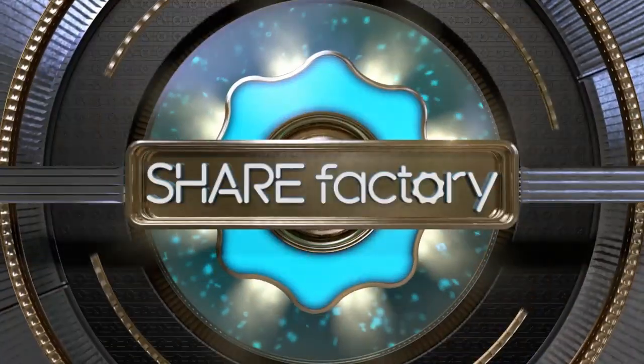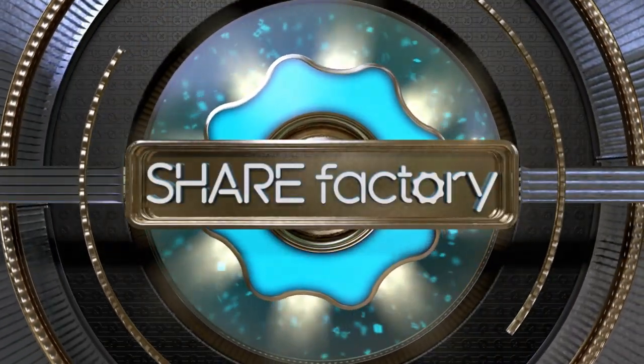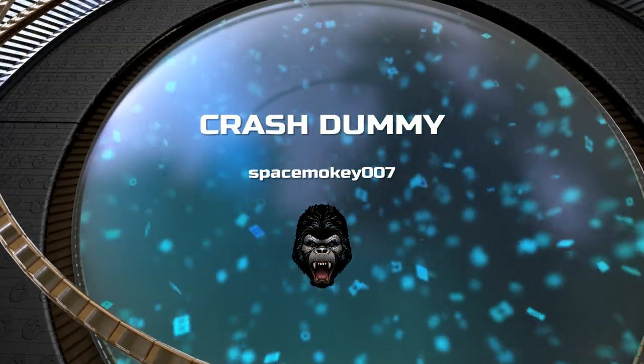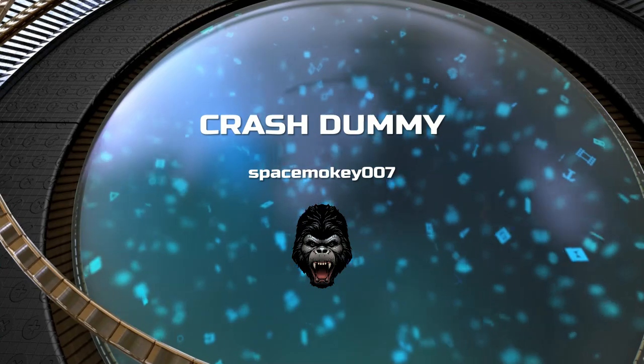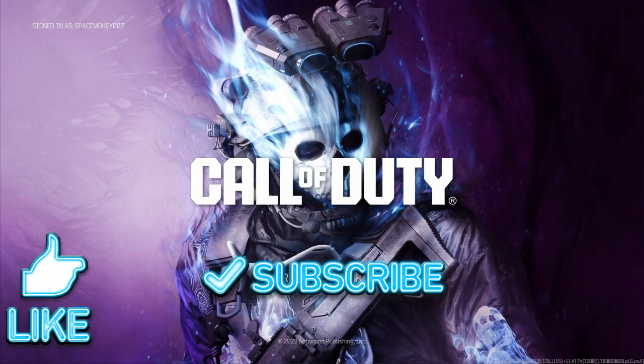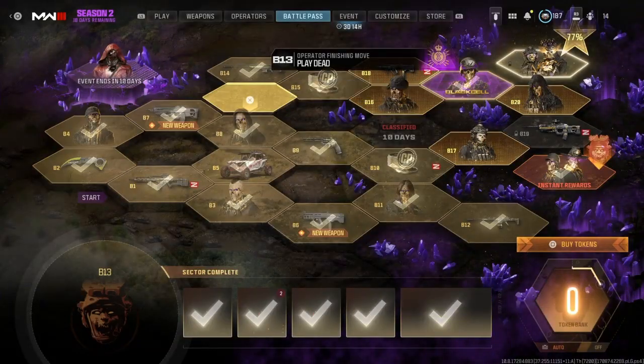What's up everybody, SpaceMonkey007, The Bloodthirsty Guy, back with another weapon blueprint video for Call of Duty Modern Warfare 3. The next weapon blueprint we have unlocked in the Season 2 Battle Pass is called Crash Dummy. It's a blueprint for the Ram 7, which is actually a very good weapon in the game already.